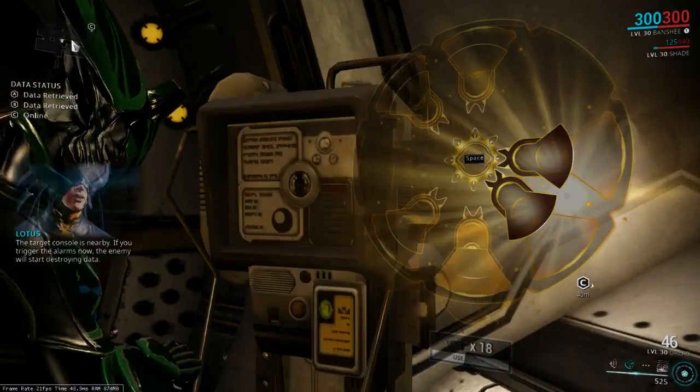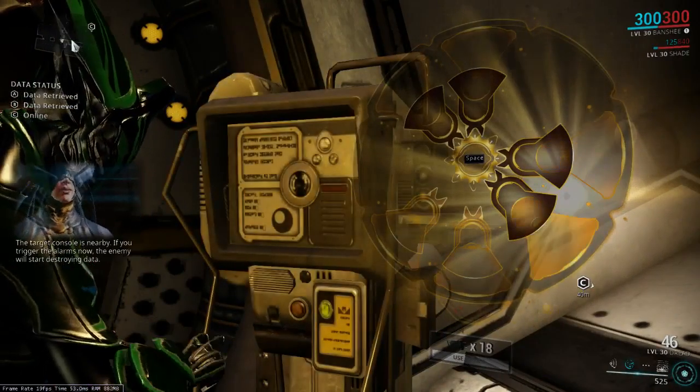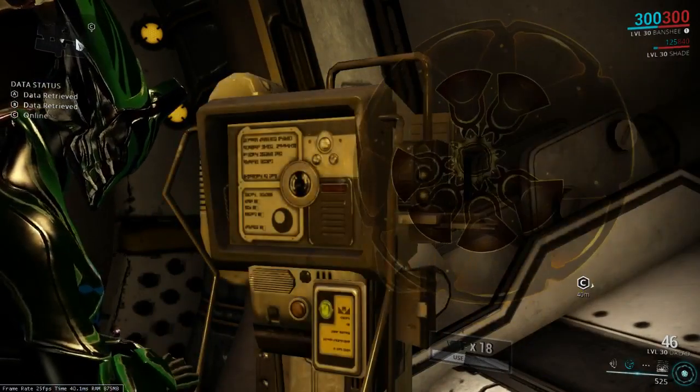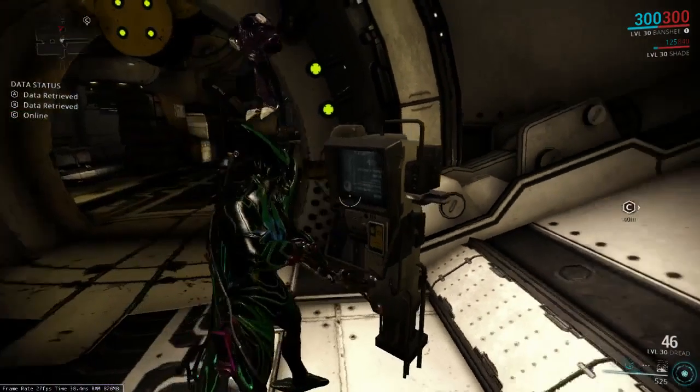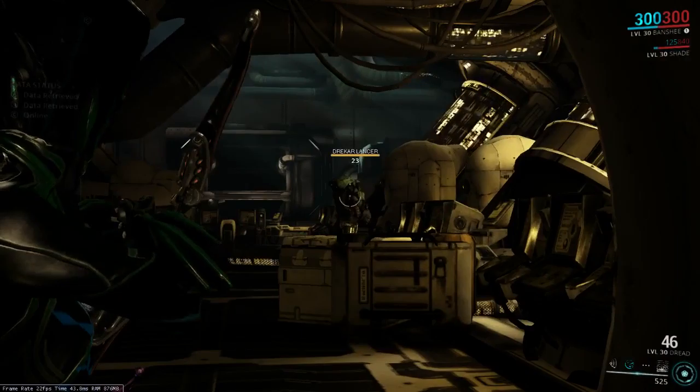So let's go ahead and go on in. This is kind of a little Grineer shipping room, and if I can ever hack this — there we go — we're going to be able to see that there's actually a lot of live enemies in this one, as opposed to the other vaults we've done so far.